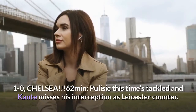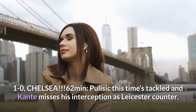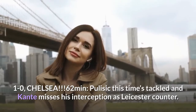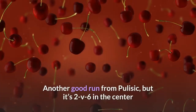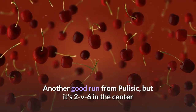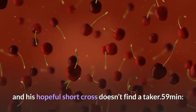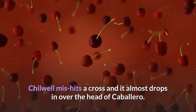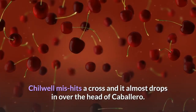1-0 Chelsea. 62 minutes: Pulisic is tackled and Conte misses his interception as Leicester counter — Tielemans' pass is cut out by Zouma. 61 minutes: another good run from Pulisic, but it's a 2v6 in the centre and his hopeful short cross doesn't find a taker. 59 minutes: Chilwell hits a cross and it almost drops in over the head of Caballero.